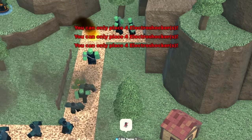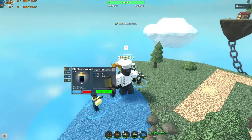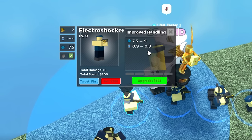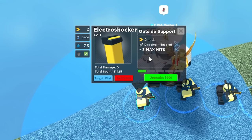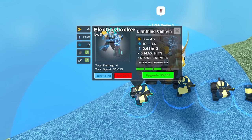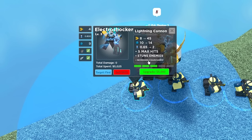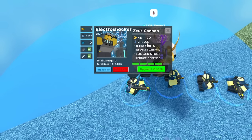Now for electroshocker. Electroshocker now starts with 2 damage — before it would do zero damage, which was really moronic, but great that they fixed it. Level one: fire range goes from 7.5 to 9 and fire rate decreases to 0.8, you get 4 damage. It now detects flying enemies and has 3 max hits. Level two gives double damage, more range, and decreased fire rate. Lightning cannon deals 45 damage, range goes to 14, fire rate increased to 2, 5 max hits, and stuns enemies.